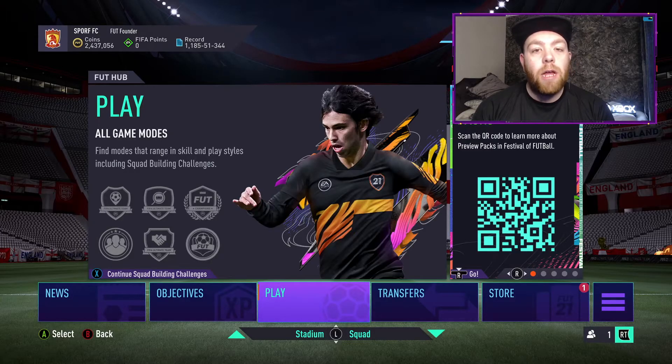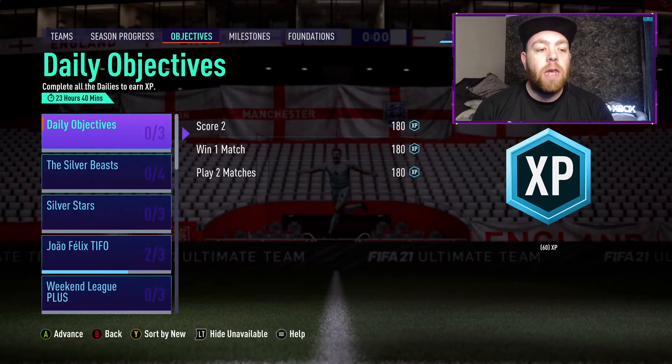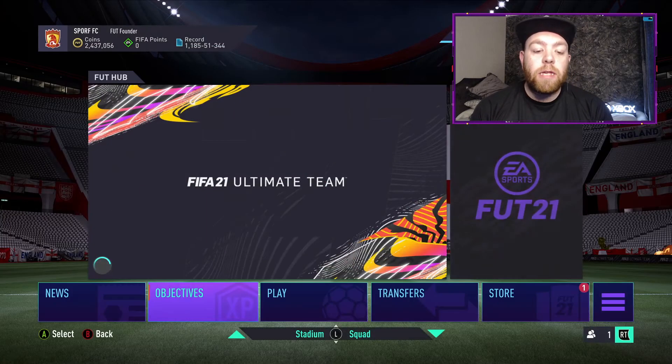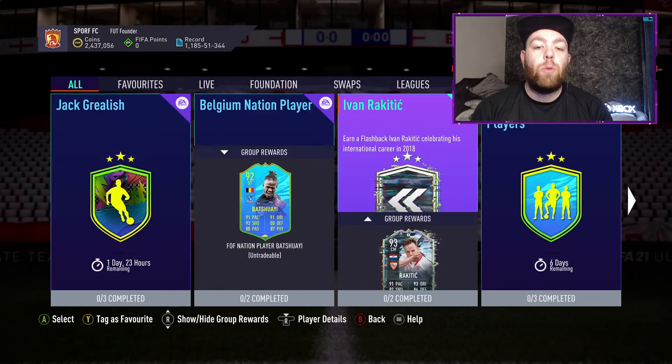6pm hit and it's Wednesday, so we don't really expect much on Wednesday, but we've got a couple of SBCs and some objectives. We get Silver Beast, which is the usual stuff, Silver Styles, Fabio Silva of Portugal and Wolves — also they're playing France tonight at the Euros — win for a score rate, assist 6. And then the SBCs: one of them we're going to do today, and the other one we might do, and then obviously there's a daily challenge as well.